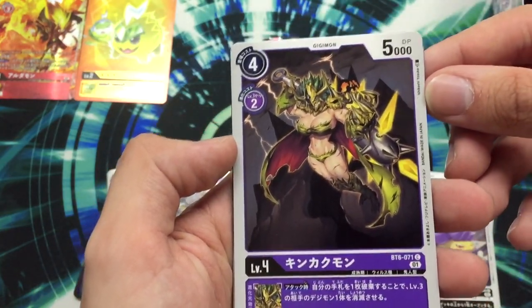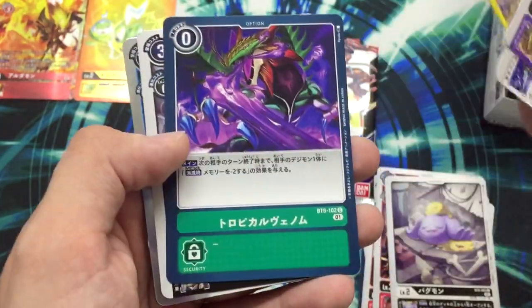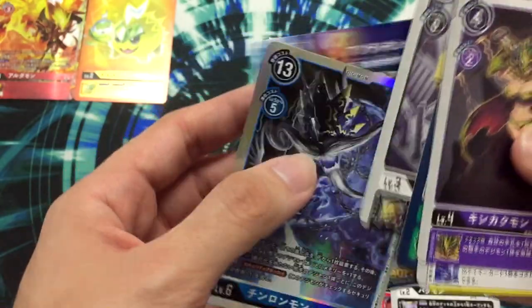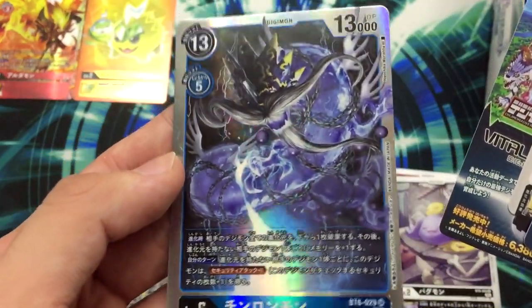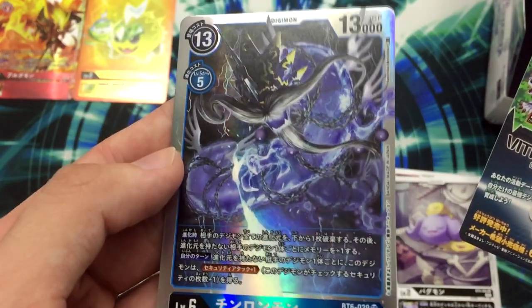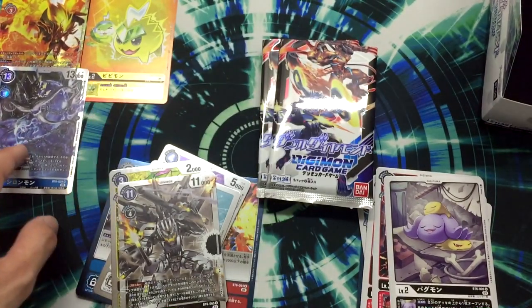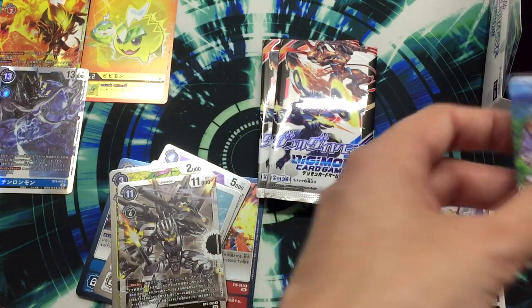Ingakon — totally not waifu. Eosmon. Bakumon. Option card — uncommon, nice. First secret rare! That blue deck is starting to assemble itself, just like the Jessmon deck. Two decks I want to play are both assembling.